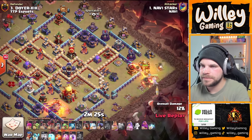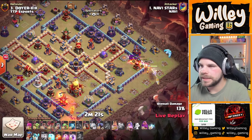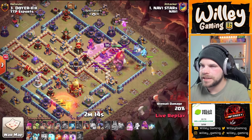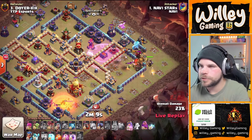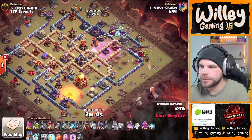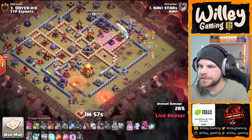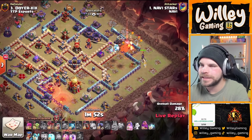King and Queen will push that right side. He's got a Headhunter in for the enemy RC. Ice Golem coming in, King popping ability and getting big. That Queen's going to skip that compartment while the King is clearing out. CC troops coming out — hit that Rage spell for a moment, but no big deal. Get rid of the Headhunter. The King targeted the Flame Flinger — he spotted it before I did. Good job to the spotters. The King is not able to get damage onto the Flame Flinger. Very nice.